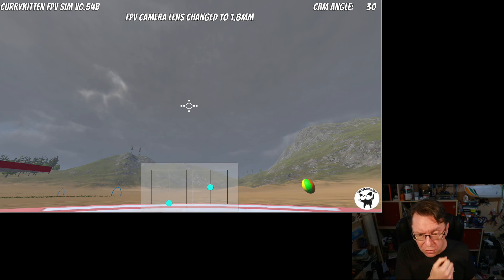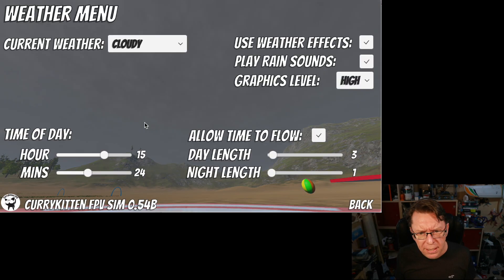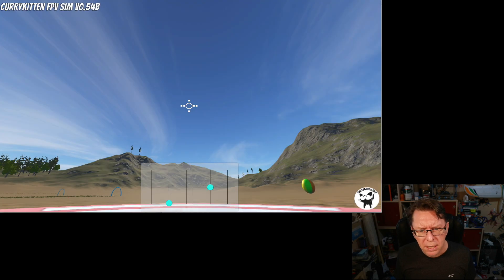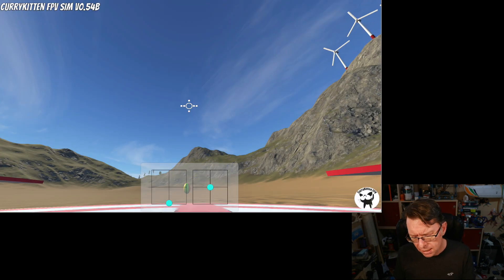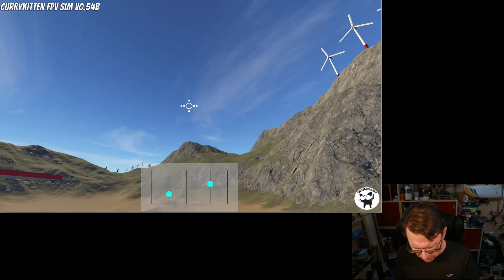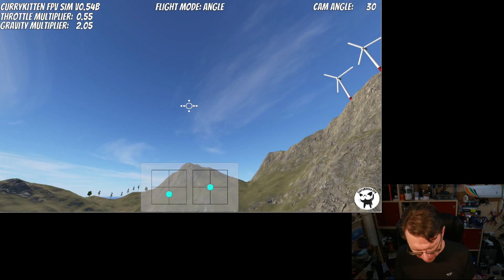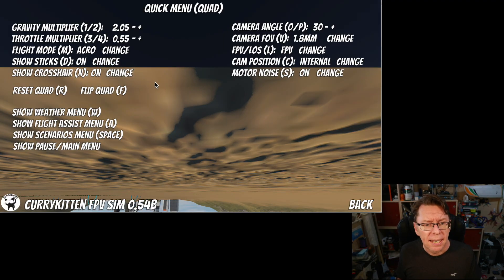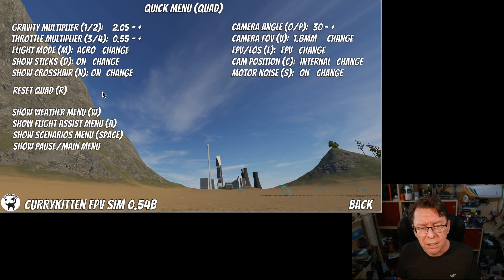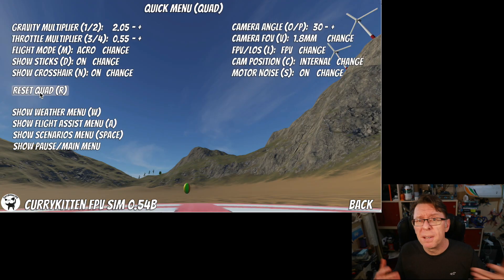The other thing is it's context sensitive. You'll see I had the weather menu there with the random weather option. If I go in and turn weather effects off and go back in, that option is gone. Similarly, we've got reset quad. But if we've crashed upside down and hit the button again, we now have context sensitivity — we can flip the quad back over and still reset the quad and do all those other things.